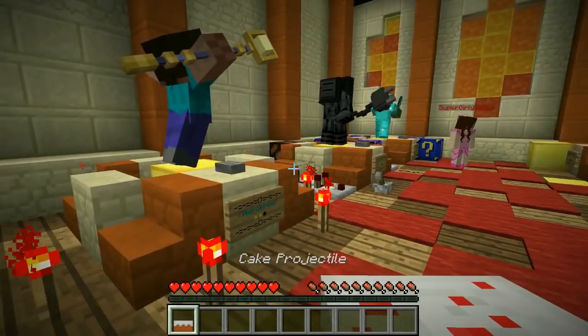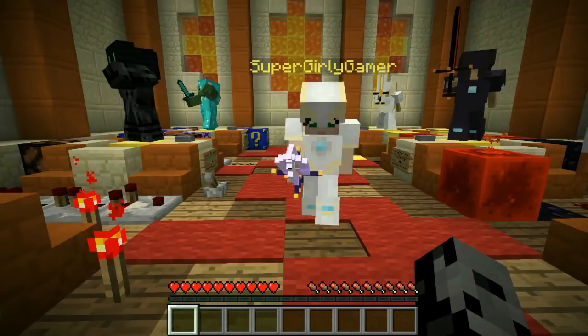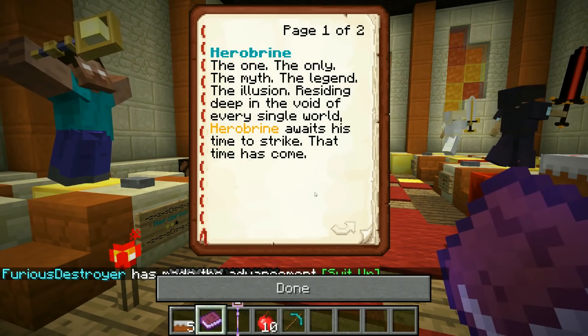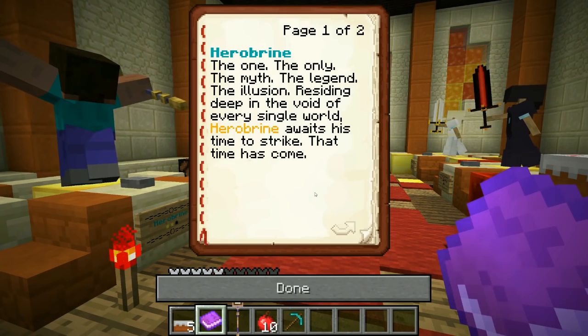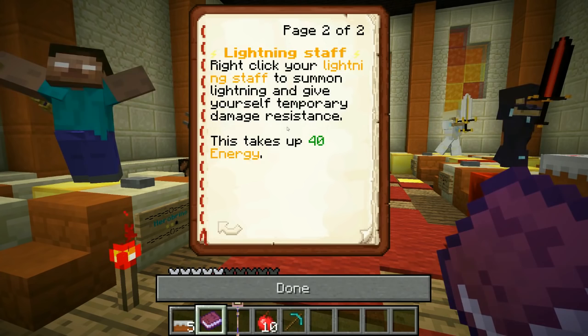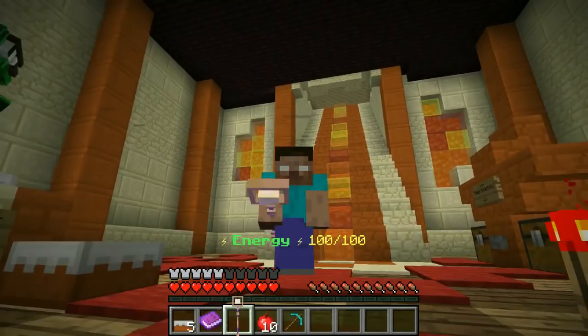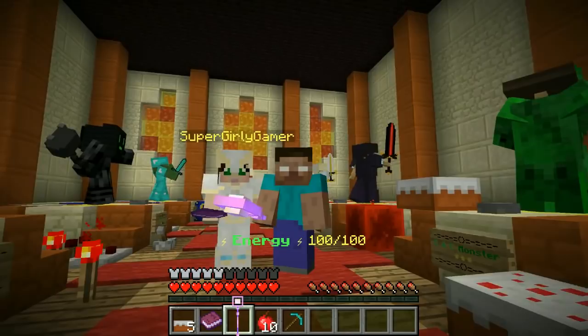I think I want to be Herobrine — he looks amazing. I want to be the Prince — look at the weapon! Herobrine: the one, the only, the myth, the legend, the illusion. Residing deep in the void of every single world, Herobrine awaits his time to strike — that time has come. Lightning staff: right click your lightning staff to summon lightning and give yourself temporary damage resistance. That is gonna be really useful!